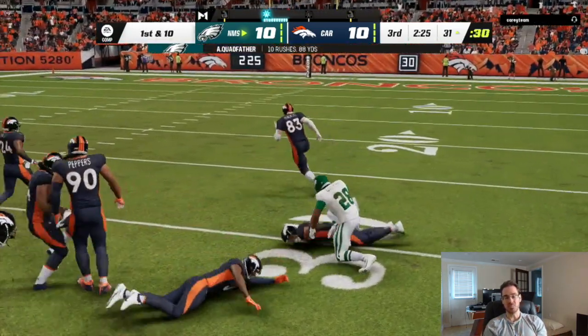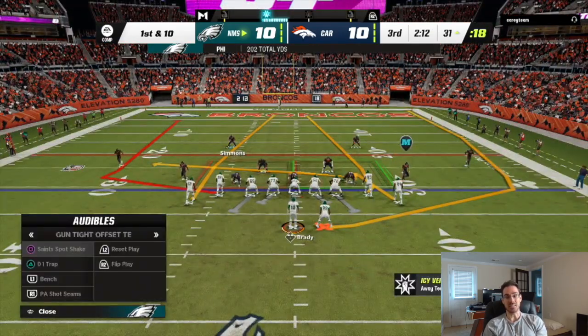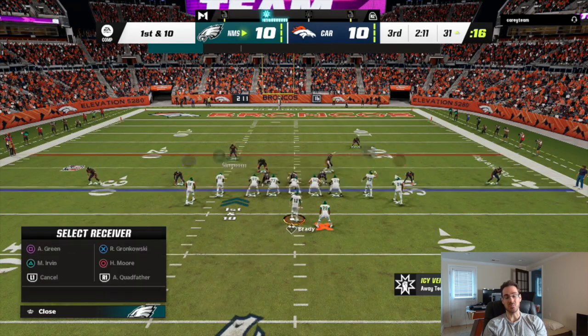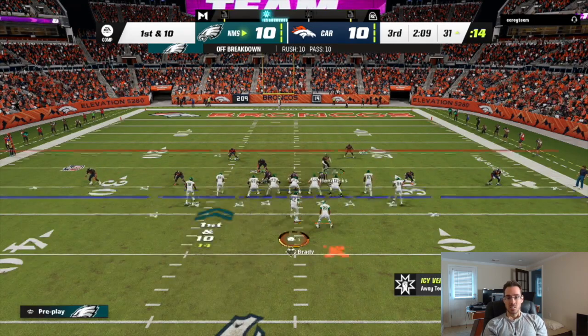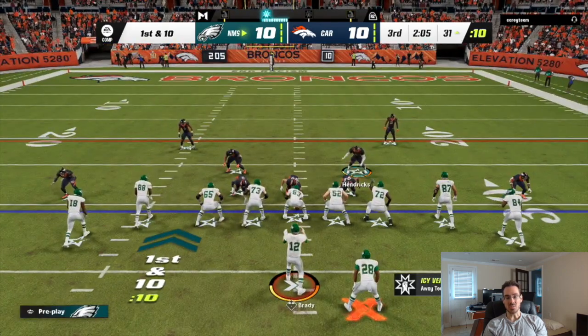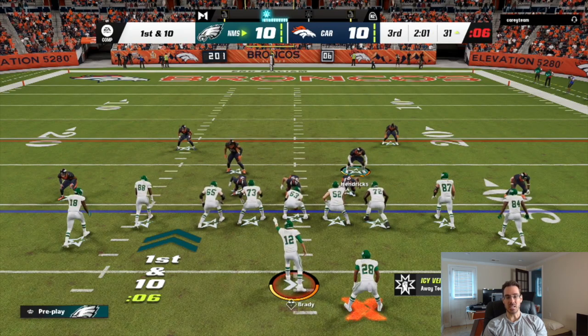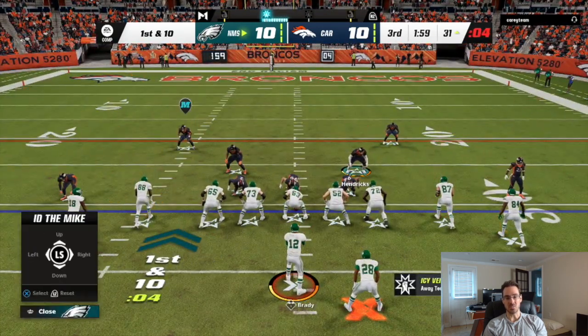I'm at third and two, and I see he's blitzing both of his slot corners. Being third and two, we're going to run the trap - I feel like I can at least get a yard or two, and even if I don't, we'll just go for it on fourth. Once again he's just pinching his line, so I know I should have enough time to take a shot. I'm going to go with the play-action play with a deep corner and short corner on the wide side, then the seam streak corner out on the short side. I'm just going to read his user, and he gives me basically the wide side corner out.